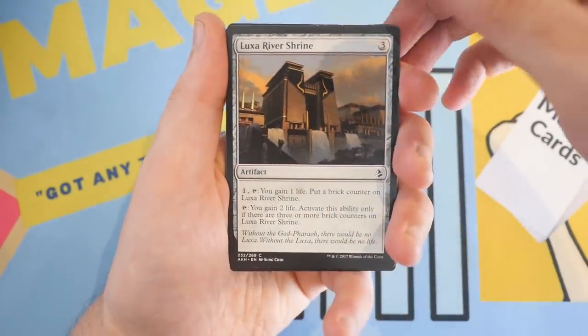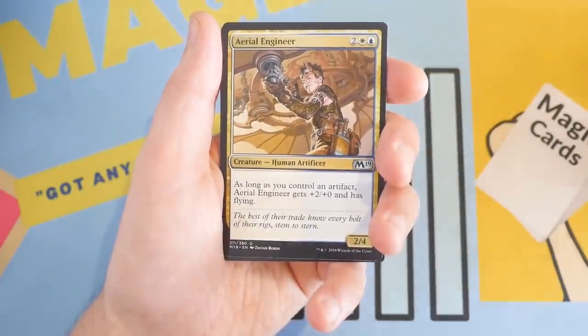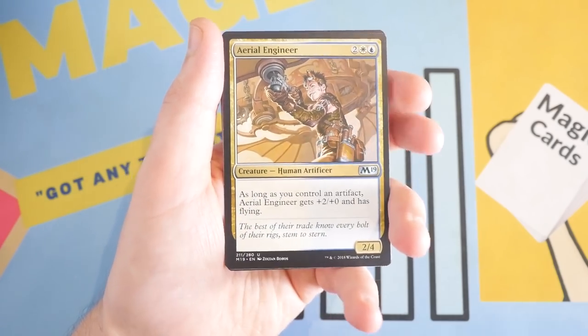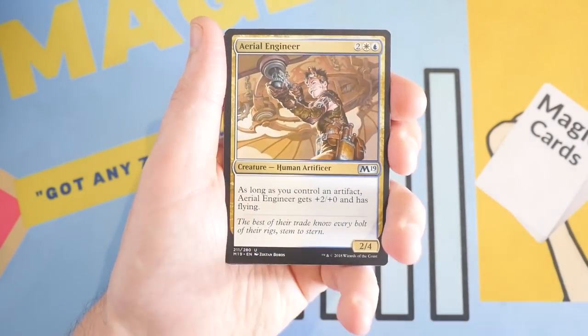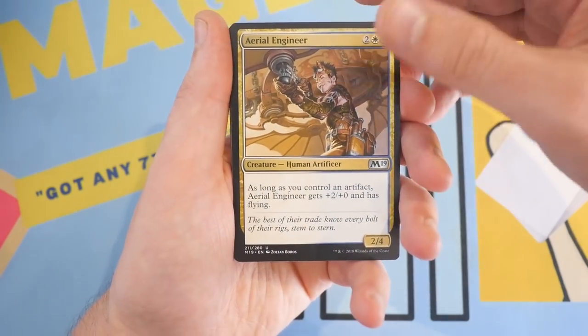You get a Luxa River Shrine. What I like to do with these packs is they're good for Chaos Draft and also just kind of seeing magic cards throughout the years. Sometimes you get some fairly old cards in here — like really old, like Visions old, like Mirage old. I think I've even seen a revised card in here once. Aerial Engineer — that's an uncommon.